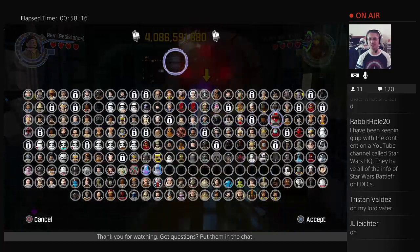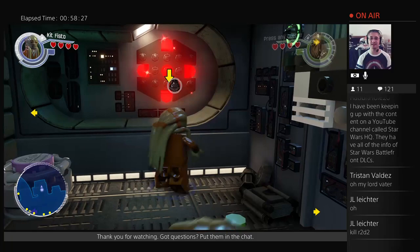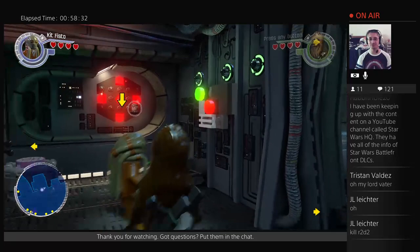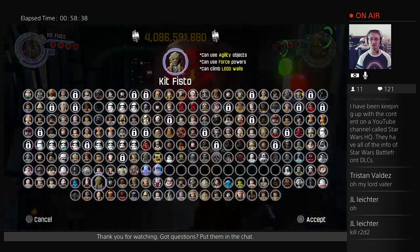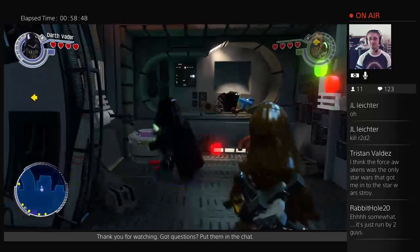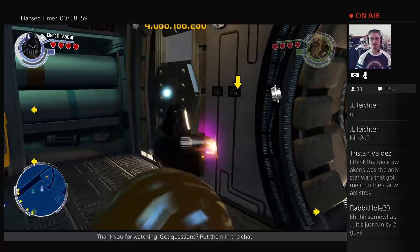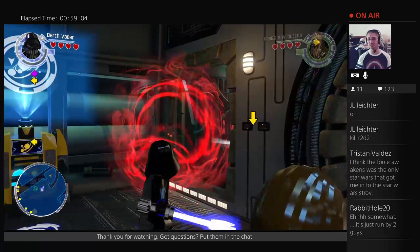Cool, more characters unlocked. I usually go to Kit Fisto for force ability because he can do the agility stuff, use lightsabers and the Force, and he can do the underwater stuff. Oh no — I already did Rat Tower Hunting. I don't want any more Rat Tower Hunting — it's like Good Will Hunting but not nearly as cool a movie. Another gold brick.